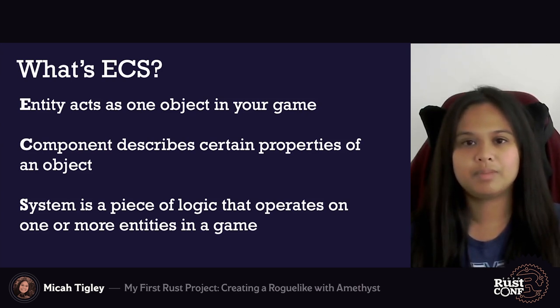ECS is a common pattern used in game development and it makes it easy to compose objects since components can be arbitrarily added to entities. When I first read about ECS, I needed some time to build a simple mental model of what it could look like in practice. So let's shift into something more fun to talk about while also trying to build on this mental model.